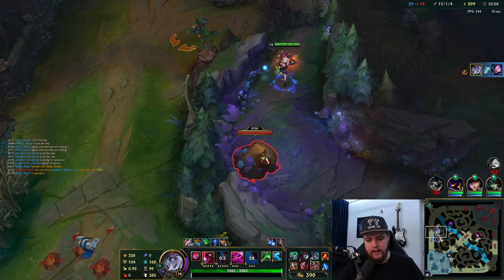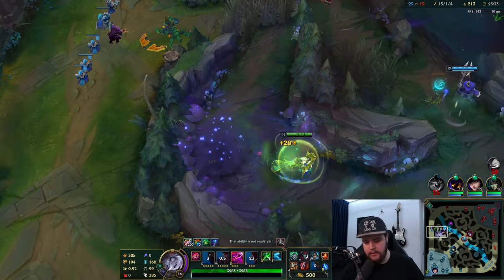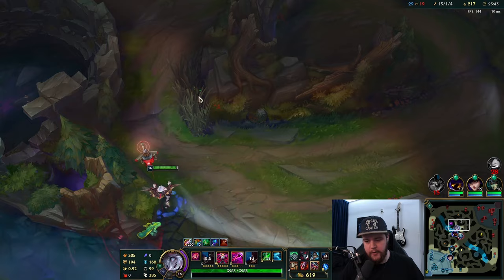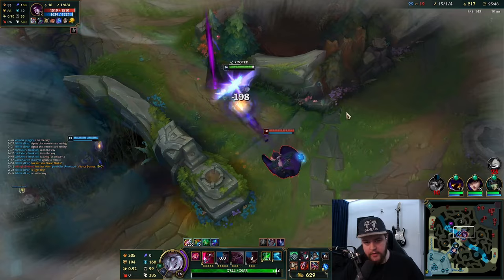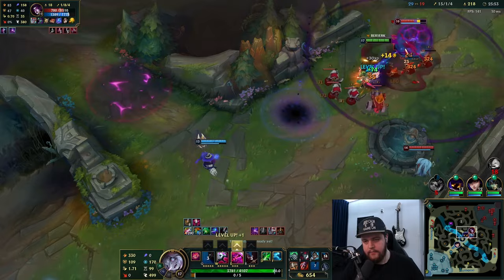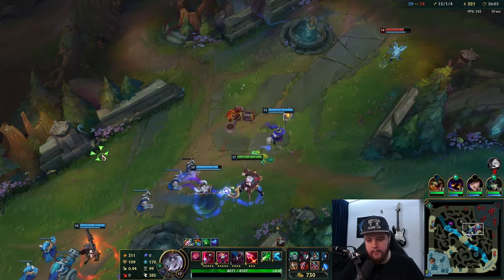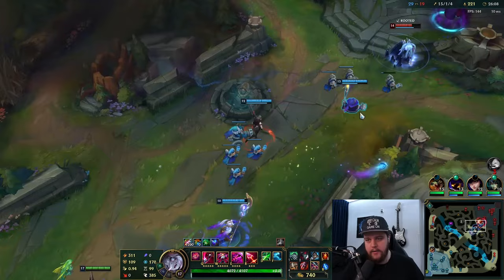I love that about Briar - that ultimate right there is just so lovely to play with. You can just snipe it, and it's only a very low cooldown as well because we build a lot of ability haste. Finish that off, got Spirit Visage now for the additional healing. There's a Fizz - I wanted to sidestep but I didn't sidestep that, which is annoying. I was trying to sideways dash with my Blood Frenzy to dodge Morgana's binding, then bite and taunt towards him.